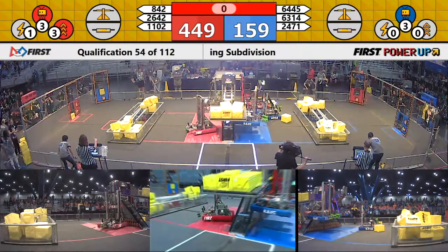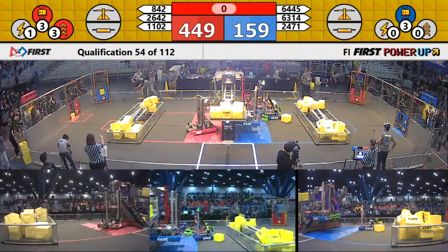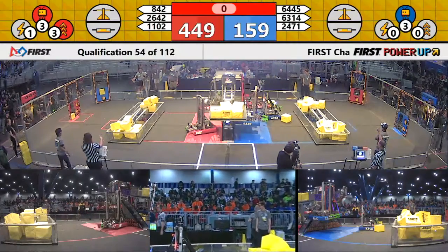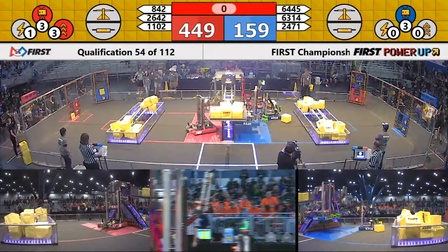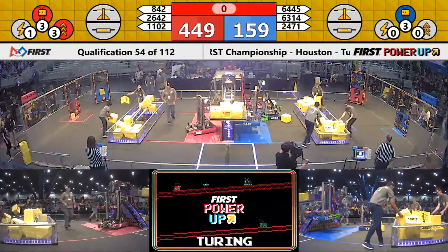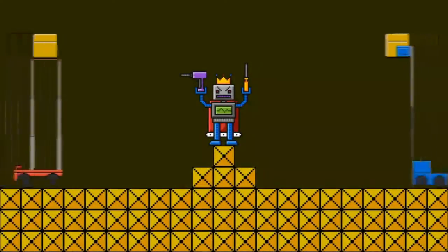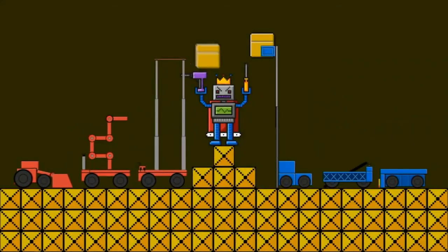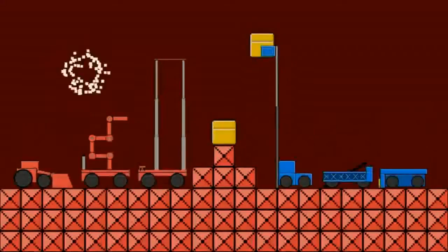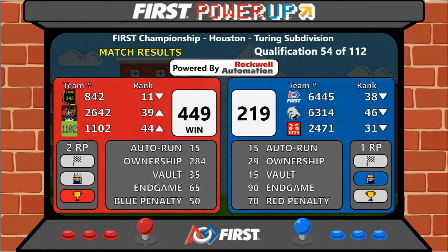Good efforts on both sides of the scale. We'll have your final score in just a moment. Your final score for Qualification 54 — Red Alliance winning with 449-219.